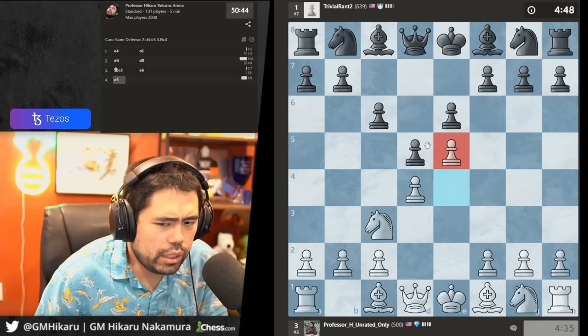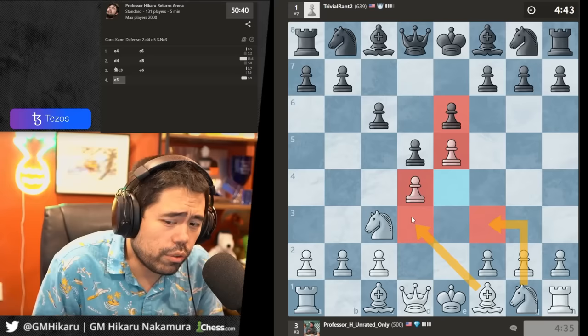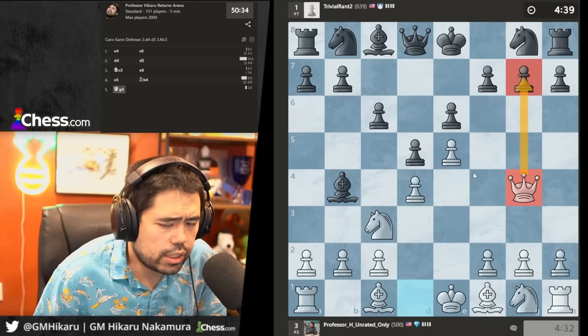My opponent doesn't know he's supposed to take — he goes e6. Playing e6 here traps the light-square bishop behind the triangle wall. I'm going to go e5, take more space, play knight f3 and bishop d3. What did I switch to Kick? I was actually the first big streamer to switch to Kick — I switched at the end of March.